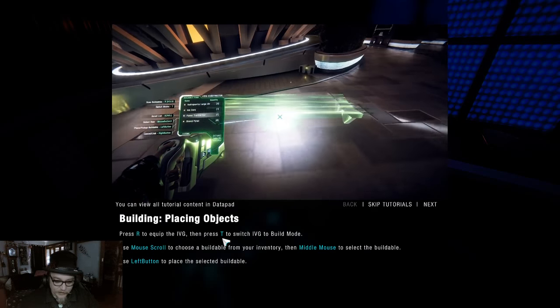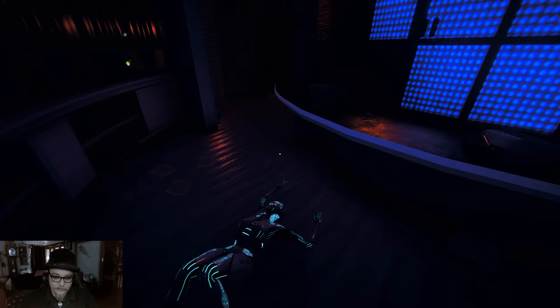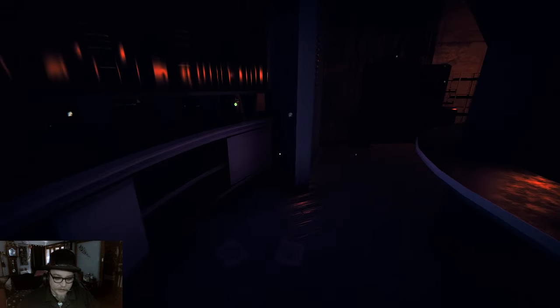Press R to equip the IVG and T to switch to build mode. Why would I want to build things yet? I don't want to build anything — not unless I'm meant to.